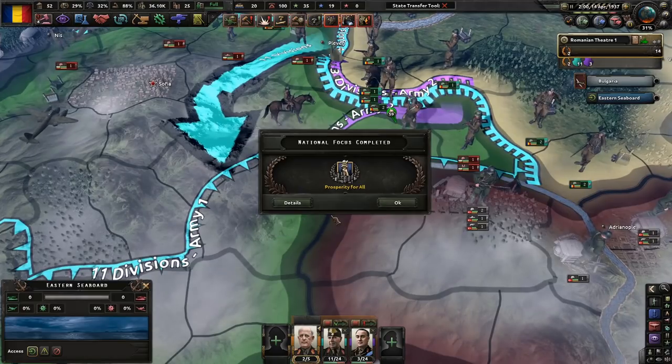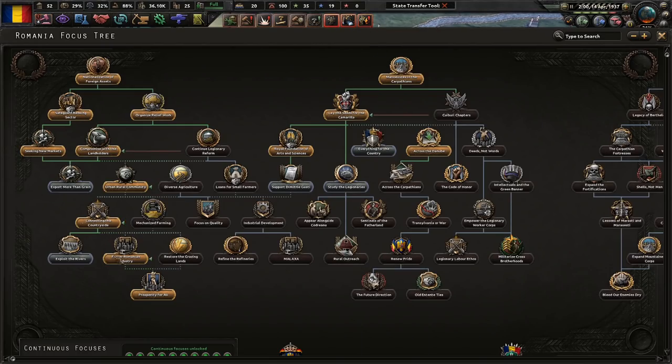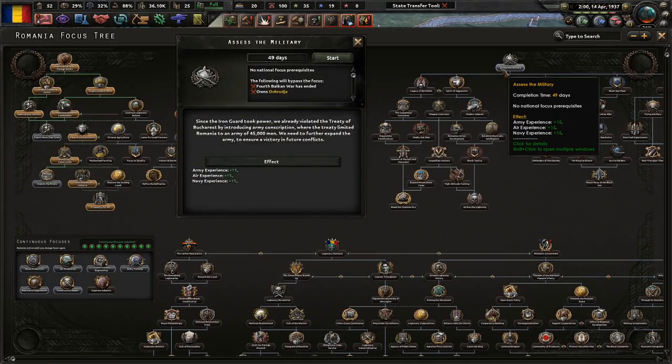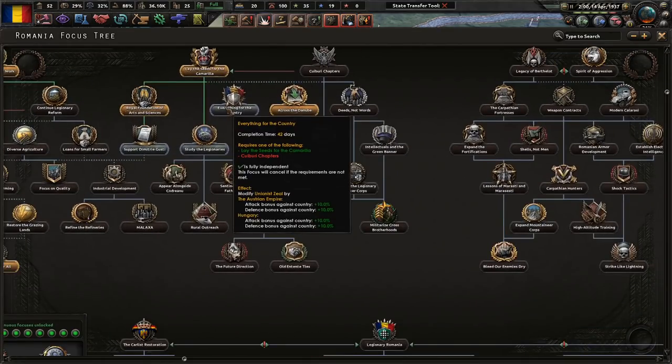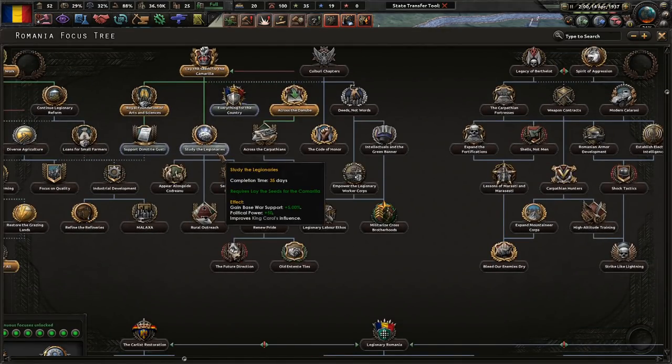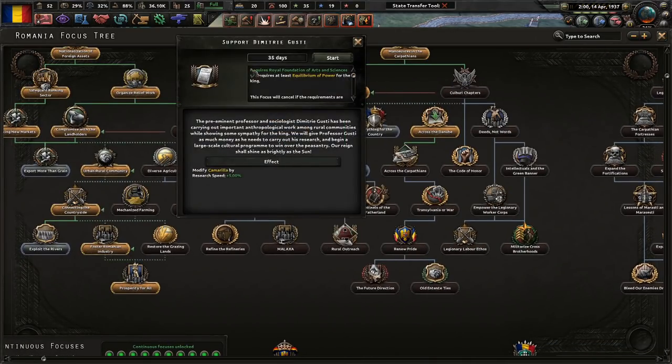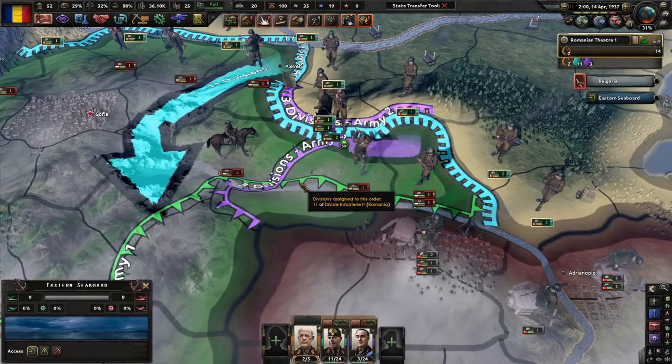Prosperity for all — cool. Maybe we'll just end it here for this episode. City of the Legionnaires — we could do that. We could assess the military, but we want to finish this war up first. Everything for the Country. Let's study them — give more population too. Let's do support — Dimitri Gusti, the preeminent professor and sociologist, has been carrying out important anthropological work among rural communities while showing sympathy for the king. We'll give Professor Gusti as much money as he needs to carry out research and begin a large-scale cultural program to win over the peasantry. Our reign shall shine as brightly as the sun.